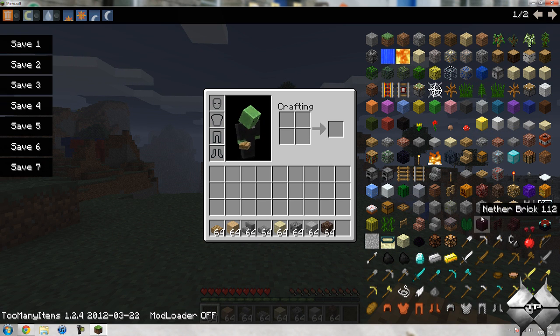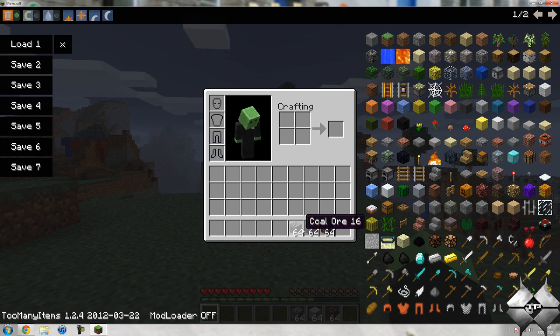Now if I go ahead and give myself a whole bunch of items, I can save it to slot 1, and then go ahead and delete all this. Then click on Load 1, and it'll load all the items back.